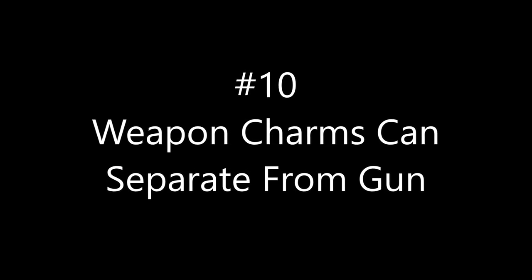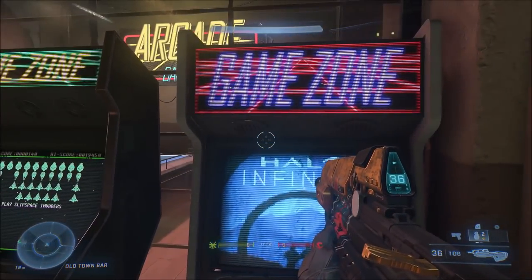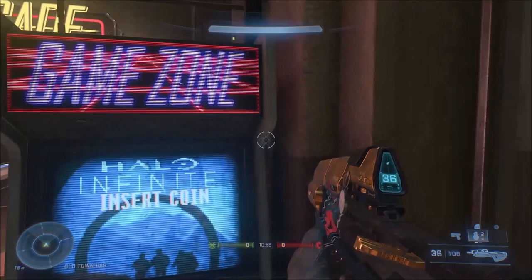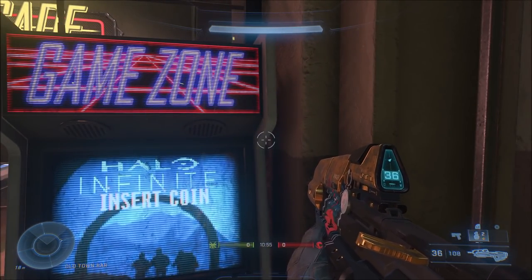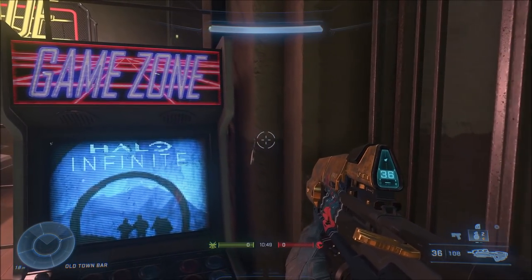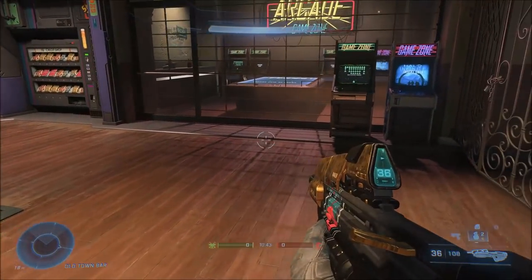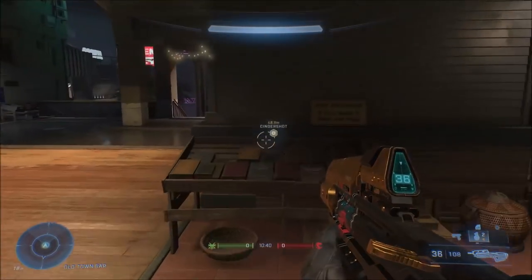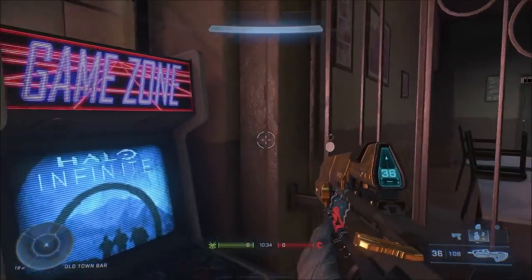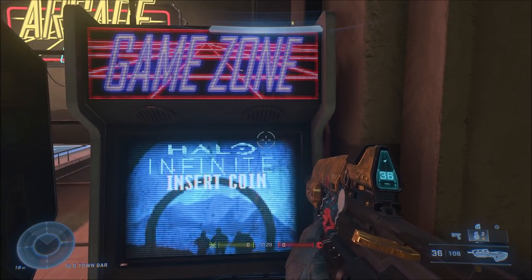For number ten, you can put weapon charms on your weapons and they have pretty good physics — they fling around when you move. But if you walk sideways against a wall for a few seconds, the weapon charm's physics stop and it detaches from your weapon, just floating in place. This is 100% consistent and easy to reproduce. If you then do any action like melee or switch weapons, the charm instantly teleports back.